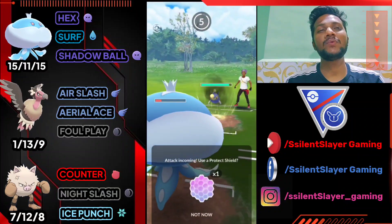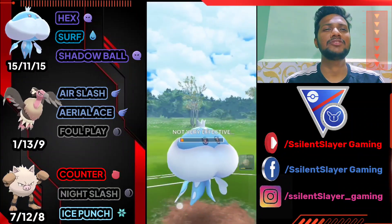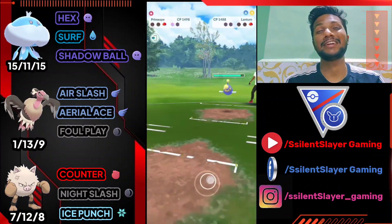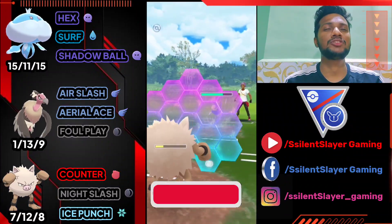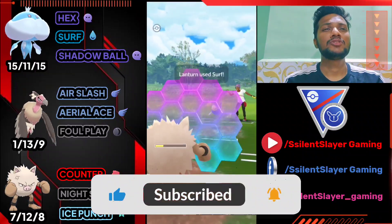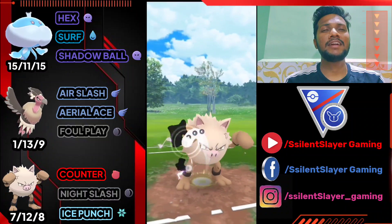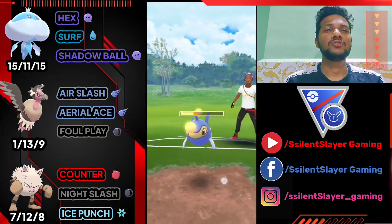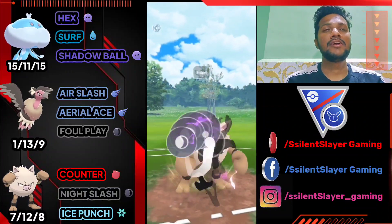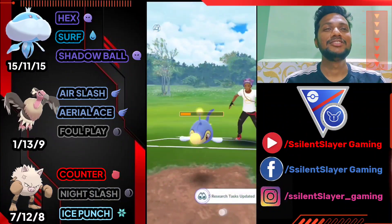He's got full health on Langton and I only have one shield. Not going to shield because I think Jellicent can survive. I made a big mistake going for Shadow Ball — I should have done some damage to make it easier for Primeape to take him down. I farmed down his health with Counter and delivered back-to-back Night Slash. I got the attack buff and that Night Slash finished Langton. GG for us!